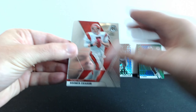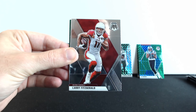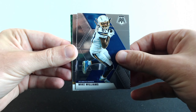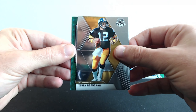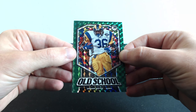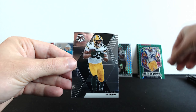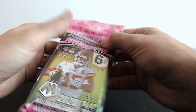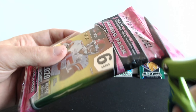Let's see: Boomer Esiason, Larry Fitzgerald, Mike Williams, Terry Bradshaw, and old school Jerome Bettis. And the rookie is AJ Dillon. All right, last silo pack, let's open that.